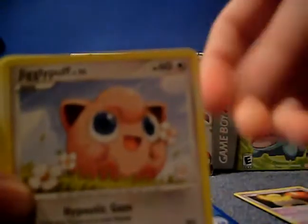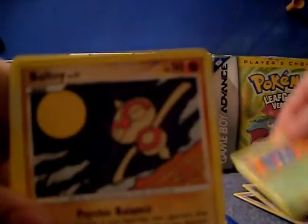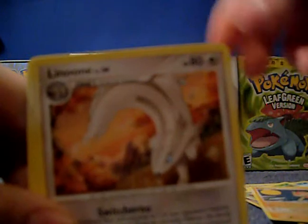Jersey. Jigglypuff — that's cute. Mudkip — awesome. Tangela. Baltoy. Lunum — cool. Whelmer. And Unknown F.